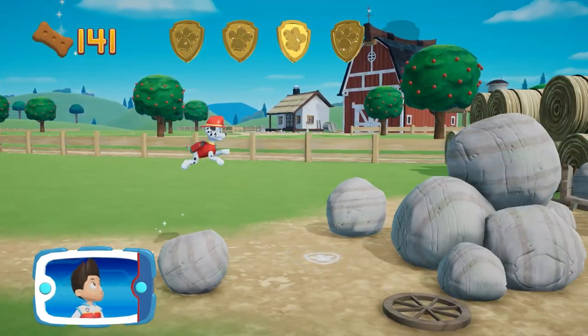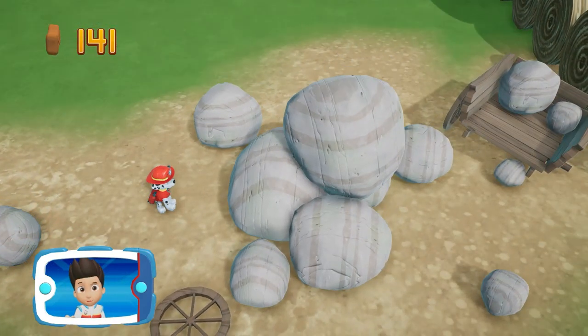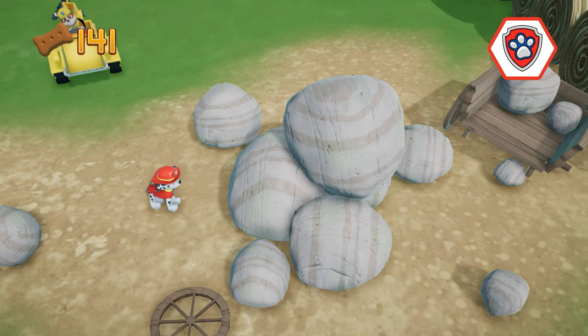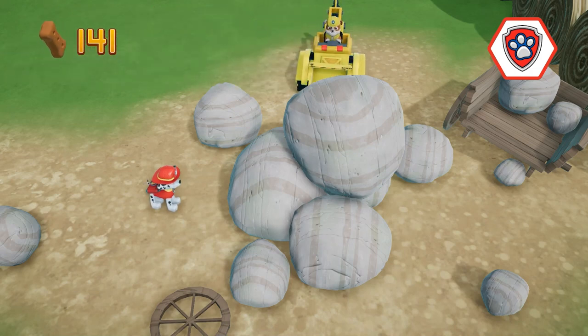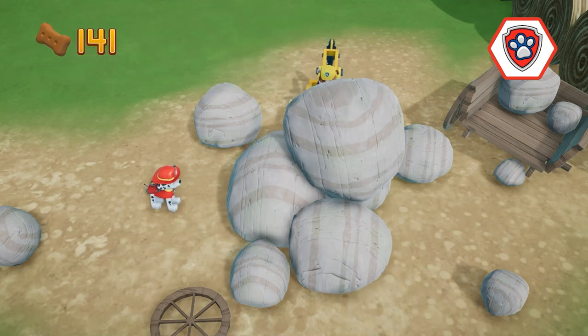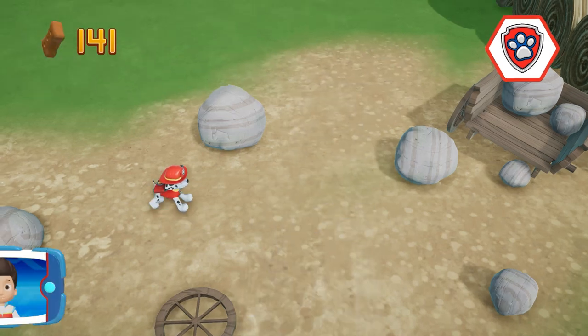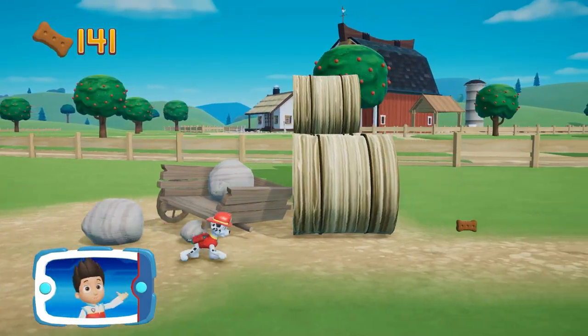Keep collecting tools! These rocks are blocking the path! We need Rubble to use his digger to move them! Choose the pup ability that will help you to keep moving! Alright! Now we can keep moving!